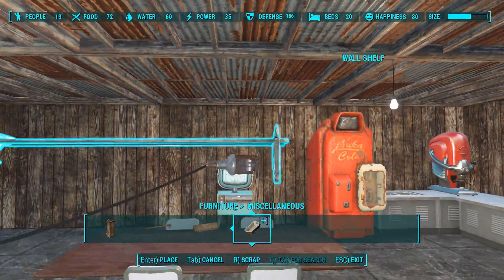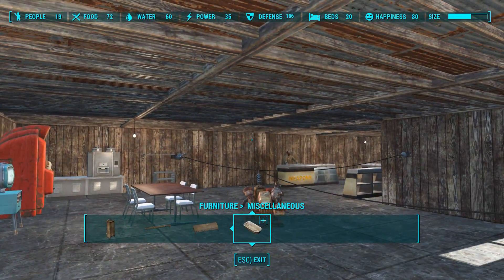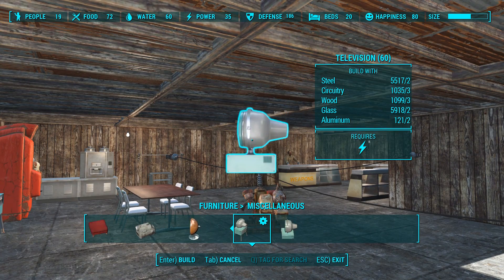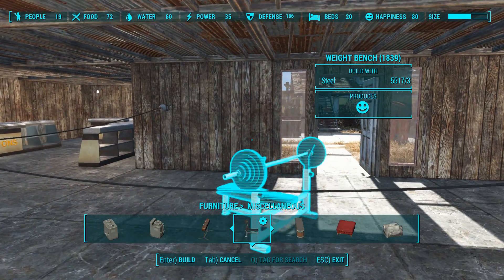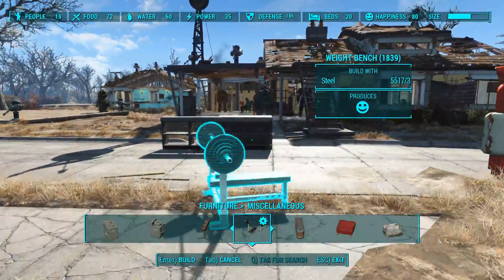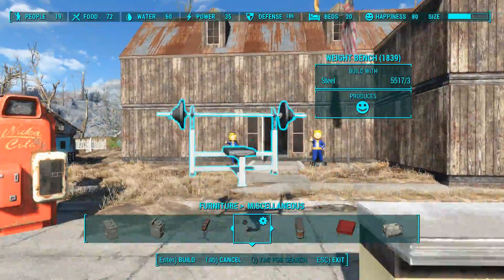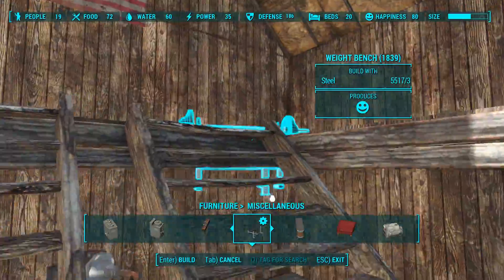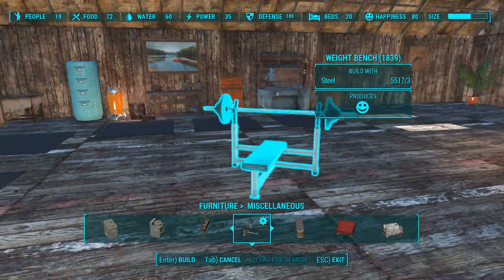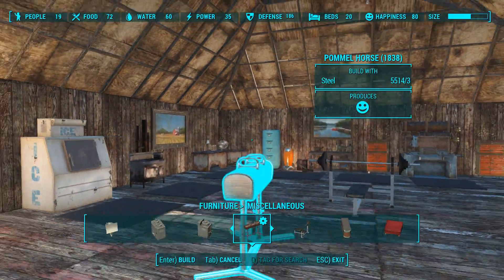I could put the shelf over the TV and put some things on that. It'd be really nice to have things to put on there. Maybe when you built the shelf it could give you a selection of decorations to produce. A weight bench produces happiness? I've never seen them use this. It'd make a little bit of sense to put this in the man cave to produce some happiness.